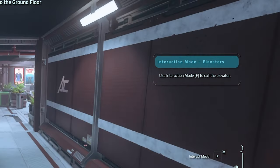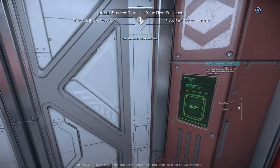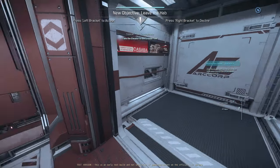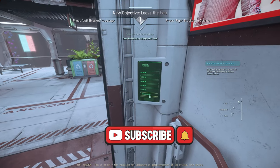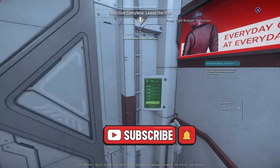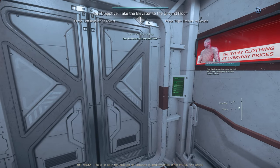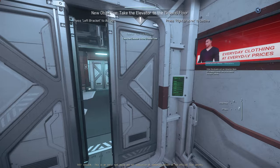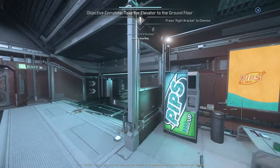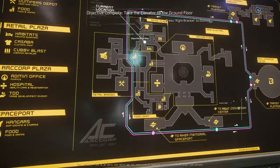Enter the elevator and use the interaction mode F to select the ground floor. Like I say, I spent the whole video yesterday on this. I won't go over it too much, but I did spend the video yesterday on this. I've unlisted the video, I'll link to it in the description if you want to watch it and get angry at me, quite rightly. But this is now my tutorial video.